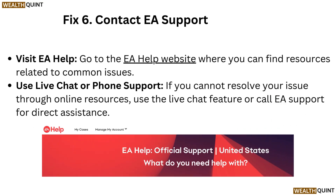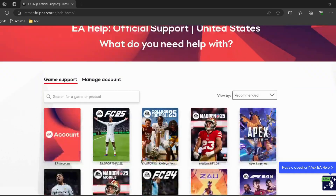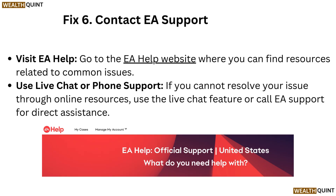Fix 6: Contact EA Support. Visit the EA Help website, where you can find resources related to common issues — I have provided the link in the description. If you cannot resolve your issue through online resources, use the live chat feature or call EA support for direct assistance.